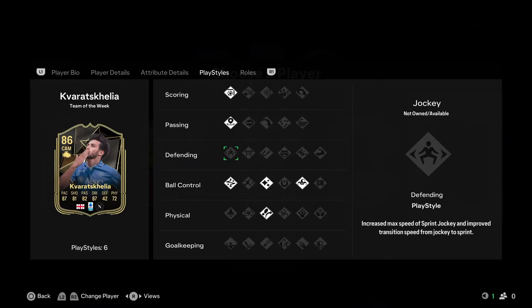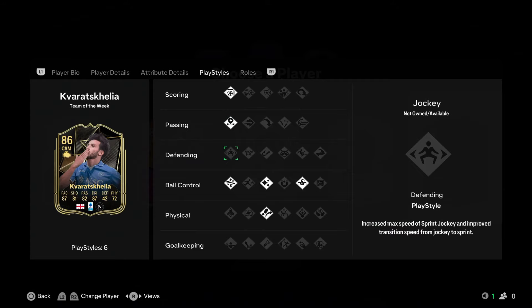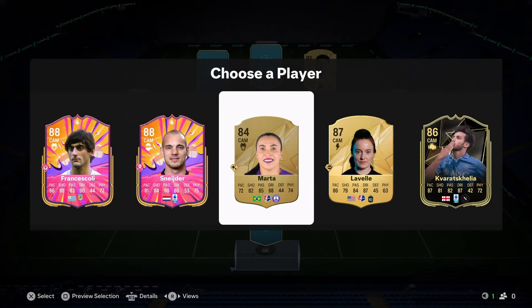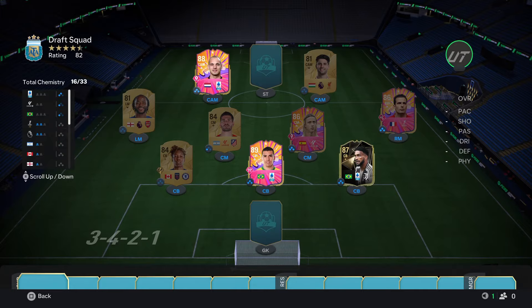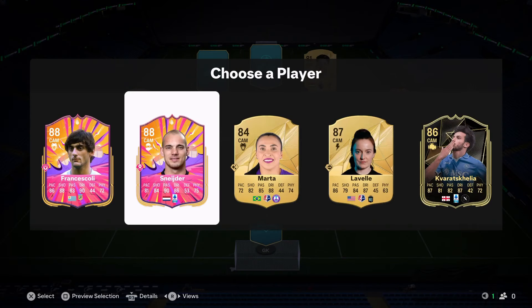He can play left mid - yeah, he can play left mid, probably where we'd end up playing him. He's got Finesse Shot, Incisive, Technical, Flair, Trickster and Trivela. We're getting some good choices. I'm tempted to just go with Schneider though because he can play center mid, although his defending is bad.